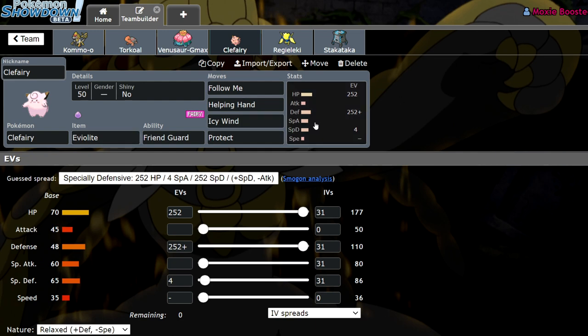We're running a Physically Defensive Clefairy — Bold, 252/252/4 — with Eviolite, Follow Me, Helping Hand, Icy Wind, and Protect. Standard stuff.